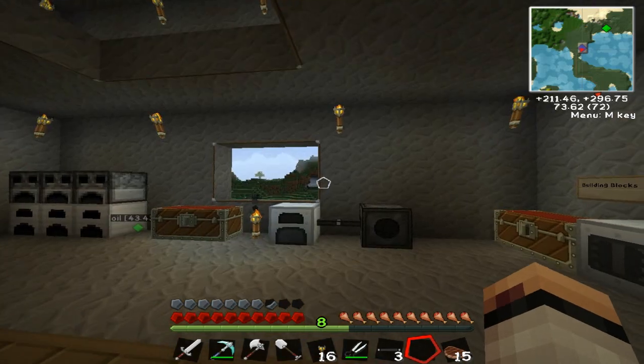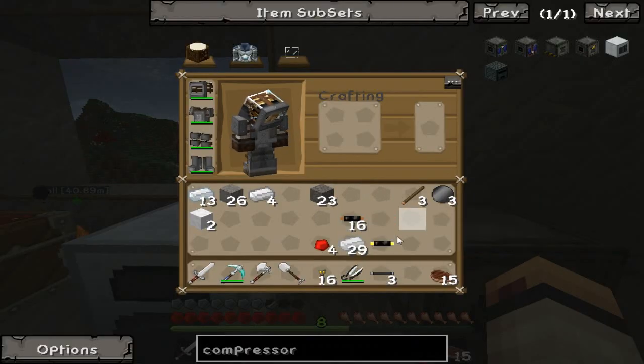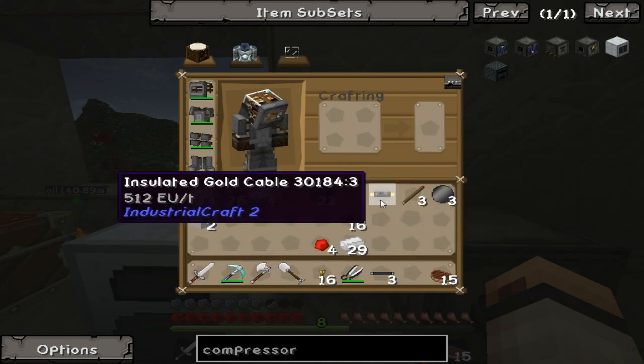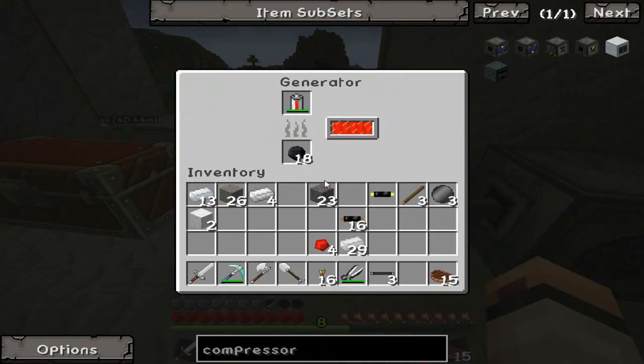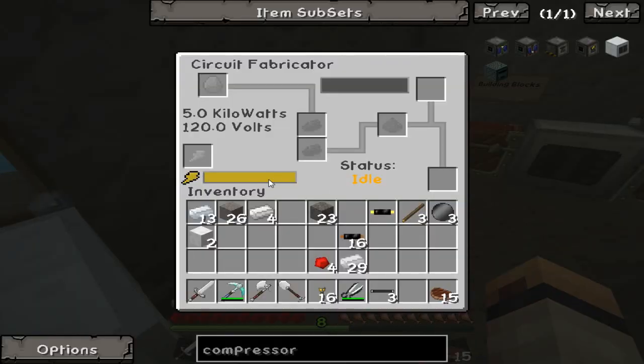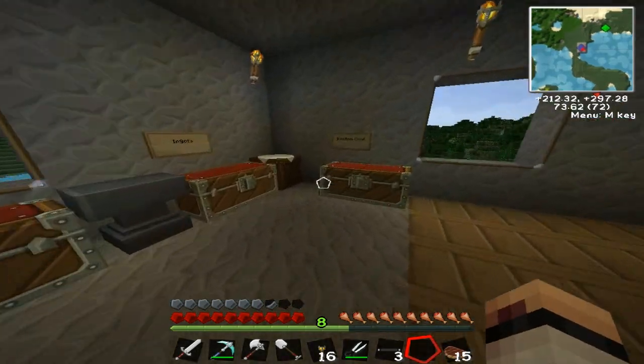Alright, so stupidly enough - I feel stupid about this - instead of putting a copper wire (I even went as far as making a gold wire), you've got to put this aluminum wire. This is how you pass energy between these two. As you can see it's full of energy and I already made these basic offers.